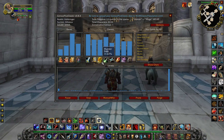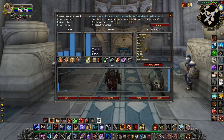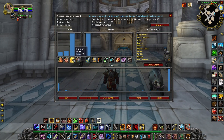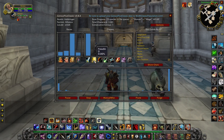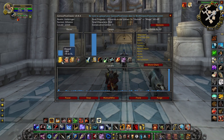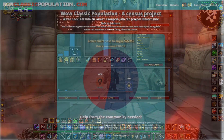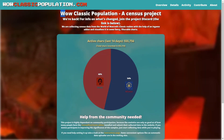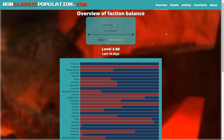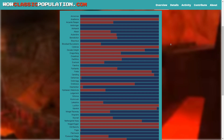But it doesn't end there. When this addon is working in the background, naturally it can only collect data of players who are online while you are online, and only from your faction as you cannot search for the enemy. So what about other characters who are online at different times, or belong to the enemy faction? Here comes the website woclassicpopulation.com. Because the addon itself does not upload any information anywhere but keeps it private with the user, this website works as a place to merge all the data people collect and create a bigger picture.